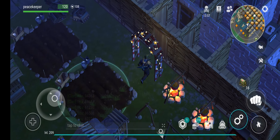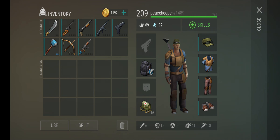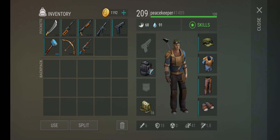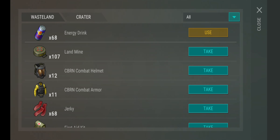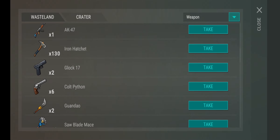Welcome back to Last Day on Earth. This episode we're going to be talking about mods — specifically mods that are good for any player, but especially free-to-play players. We'll be going through a couple of guns and two melee weapons: the skull crusher and the machete, even the cleaver. We're mainly going over mods for weapons you get constantly and what's easier to mod.